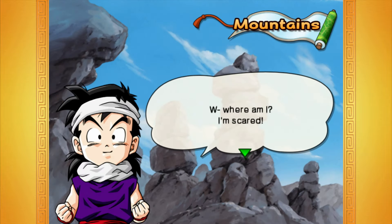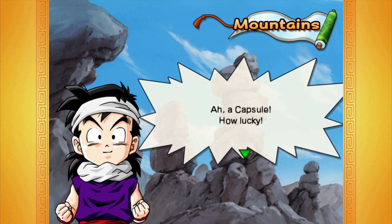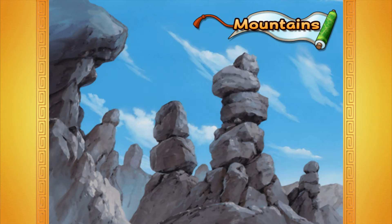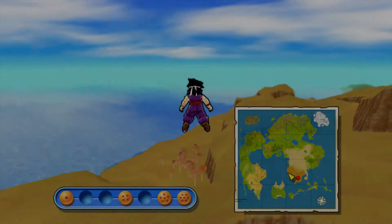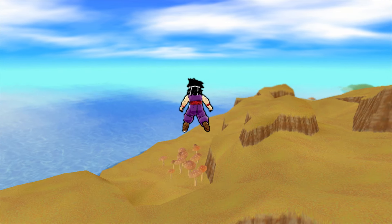At the second mountain event, someone dropped a capsule. This capsule you get here is a randomized item capsule. After this, we are going to go to the battle point because there is a fight to do here. It's a pretty difficult fight because we don't have any death moves, so we have to rely on physical attacks.